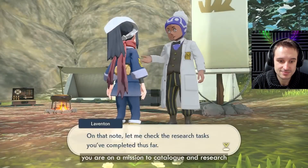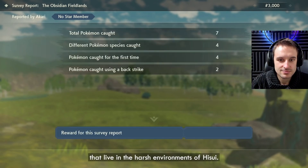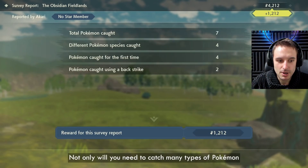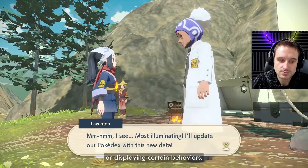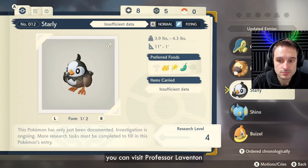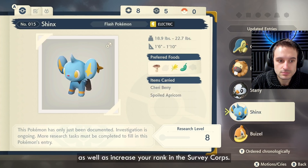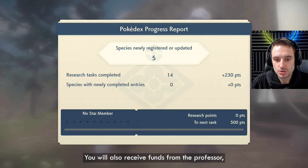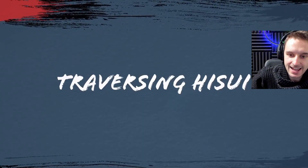The Pokedex. As part of the Survey Corps, you are on a mission to catalog and research all the different Pokemon that live in the harsh environments of Hisui. Not only will you need to catch many types of Pokemon, but you will also need to observe them using certain moves or displaying certain behaviors. When you are finished in the field, you can visit Professor Laventon to hand in your survey report. This will update your Pokedex and increase your rank in the Survey Corps. It's almost like they tried to incorporate some of the Pokemon Snap mechanics into this game.